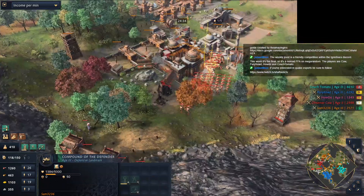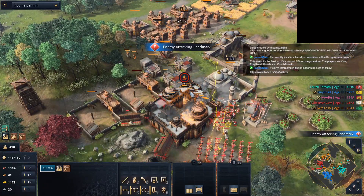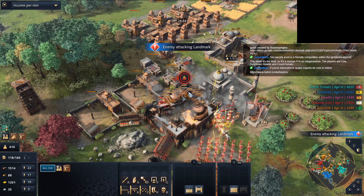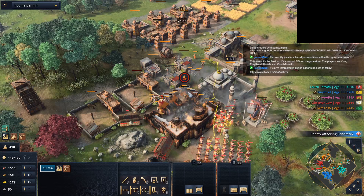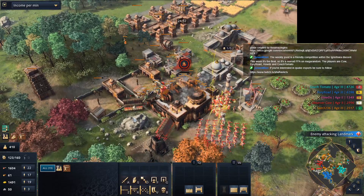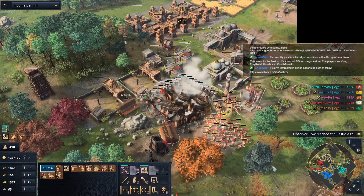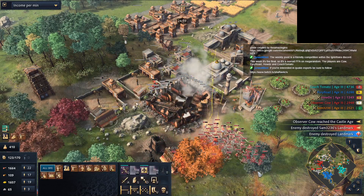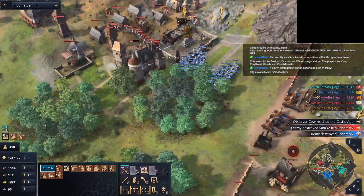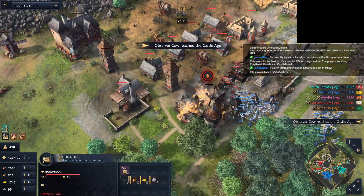All the damage the rams are doing - you need to go and kill the rams. Otherwise this is not good for Sam. And Sam is dead. Sam is dead in the plain - yeah, that was Cow. Now Cow has the guild hall.